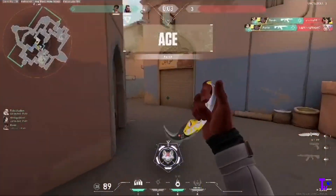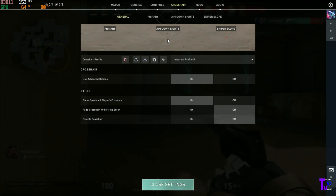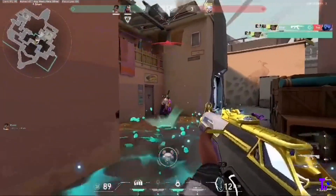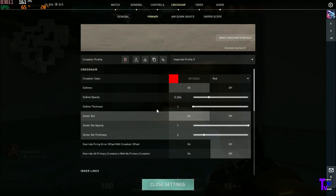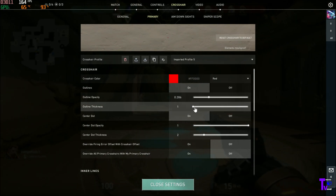Next up, crosshair placement. Your crosshair placement is crucial for landing accurate shots. Always keep your crosshair at head level and pre-aim common angles and corners where enemies might appear. This simple technique will give you a significant advantage in gunfights and help you secure more kills.